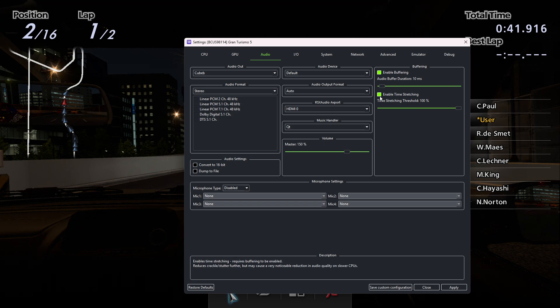Enable time stretching further seems to reduce the crackling. The notes say it can cause a very noticeable reduction in audio quality on slower CPUs. I'm not noticing a reduction in audio quality, but I'm not an audiophile. The default setting here is 75, and I just cranked it up to max, which seemed to help a bit more. So I'm going to go with those.